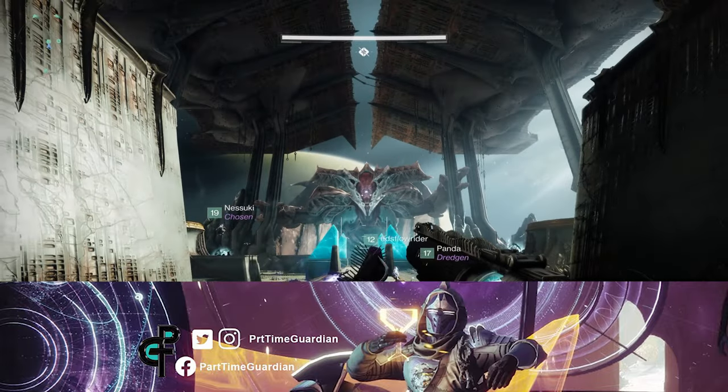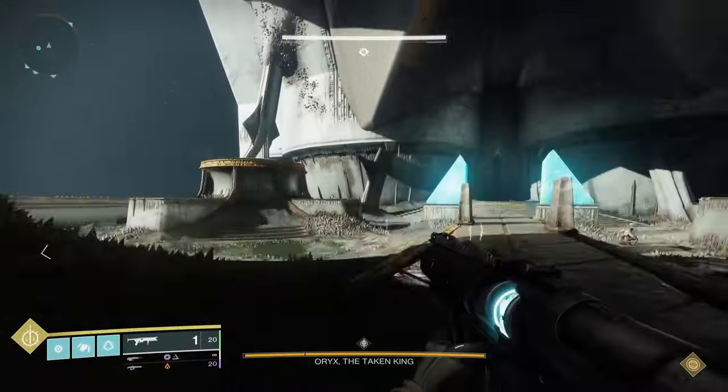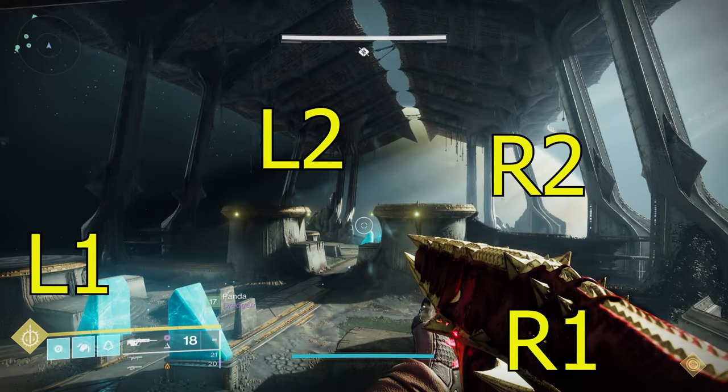You've made it to Oryx and now it's time to send him over to Saturn. I'll walk you through briefly how to do that. As in the previous encounter, you have the same four pillars. As a reminder, the way we did it is like a PS5 or PS4 controller: L1, L2, R1, R2.